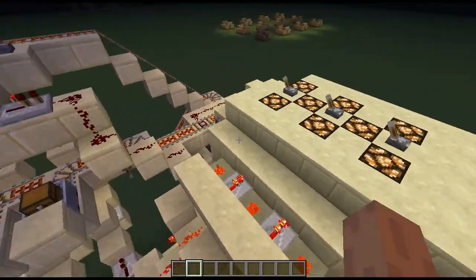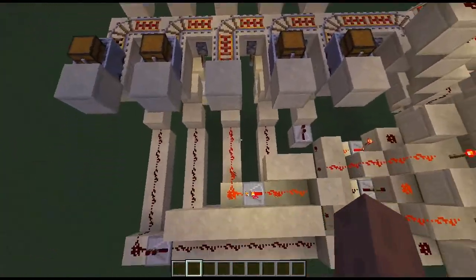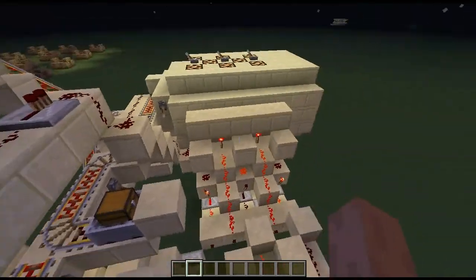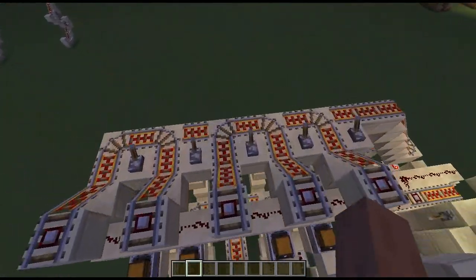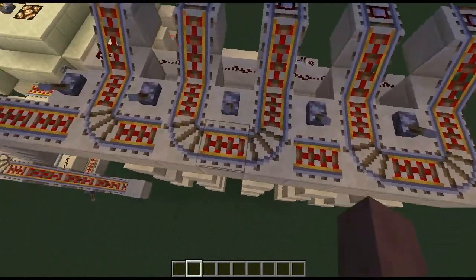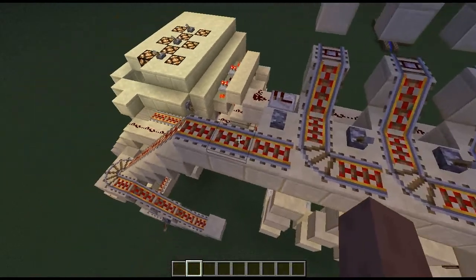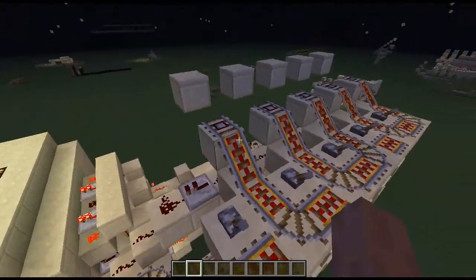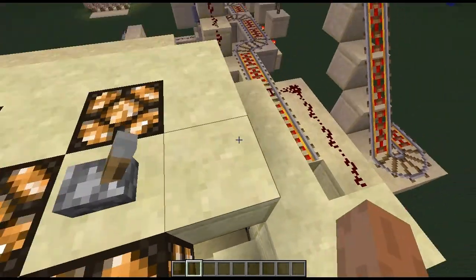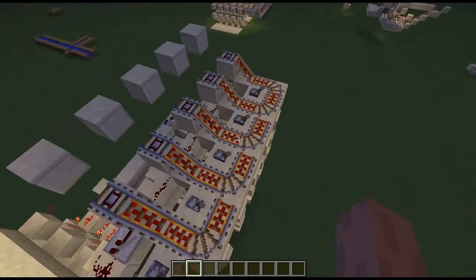That means that for example on a middle track, you'll see that track got powered on and it's going to stay on until this detector rail right here will turn on, resetting that, and it will go off again. Now that one's going to stay like that since there are no tracks going on, but for this one here instead of curving this way like this track, it's curving this way. So when I press the reset button to send the cart back, it will go across there, across there, and back up into there. When it hits that detector rail it'll reset, and this track will go back that way again.